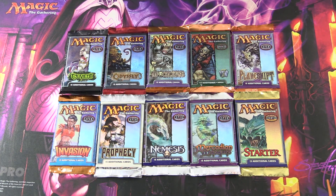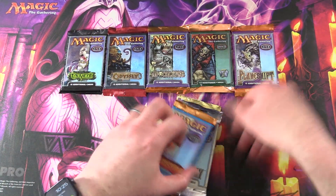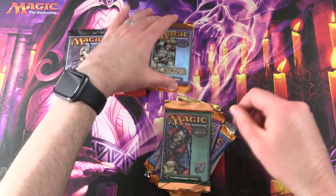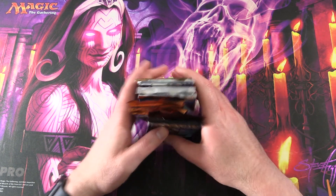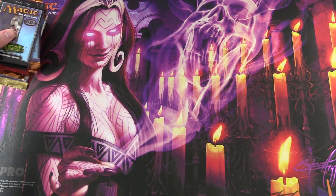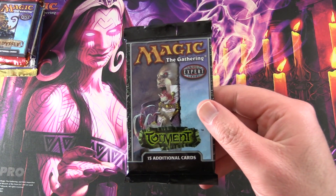Today on MTG Unpacked, our journey through Magic history continues. We're starting with Torment in 2002, going all the way back to 1999 with Starter 1999. Without further ado, let's gather up the packs and get into it. If you've missed any episodes in the series so far, I'll chuck a link in the corner — definitely check it out. This is episode 10, we have three more to go after this, and then it's all over.